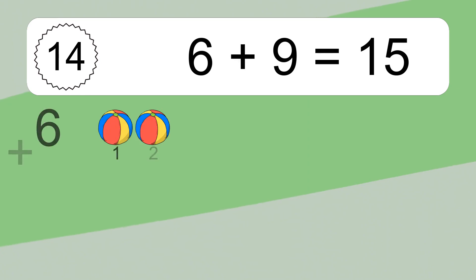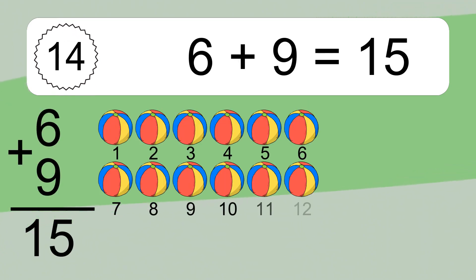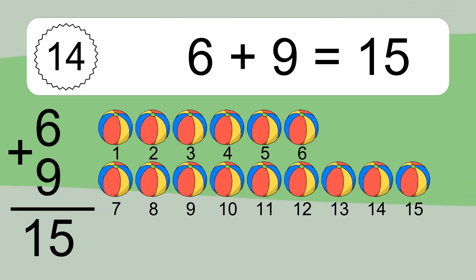6 plus 9 equals 15. Let's count it: 1, 2, 3, 4, 5, 6, 7, 8, 9, 10, 11, 12, 13, 14, 15.